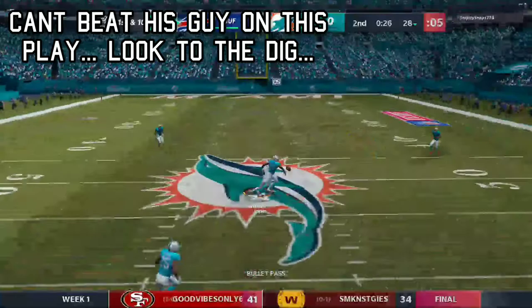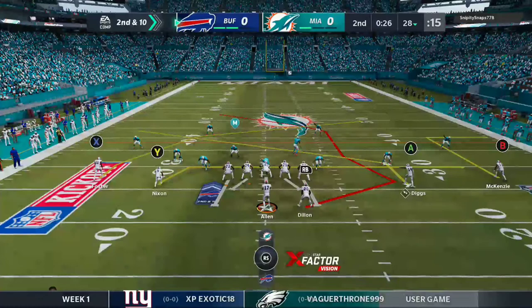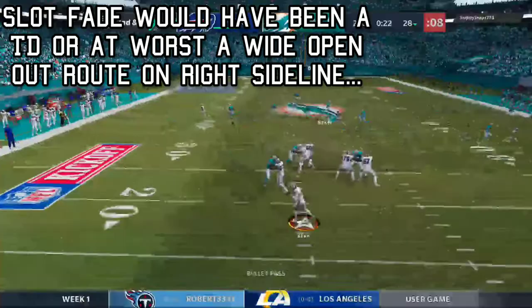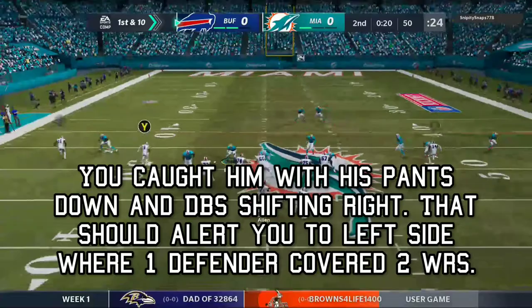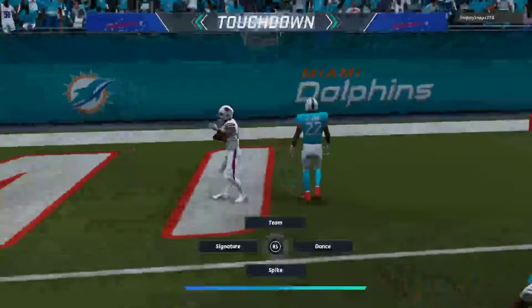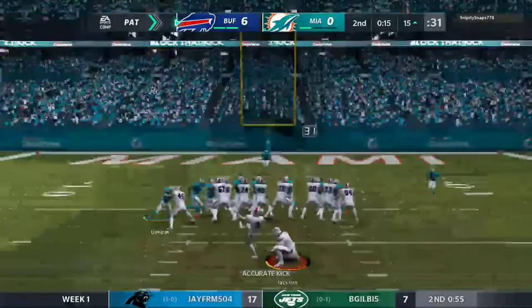That's what you get with man — that corner just outplayed your receiver. For a second it looked like you might beat him but you didn't. Having agility really high is important for your slots; with that guy he's a rookie, it's probably more his route running. There's that slant as a crosser again — he caught him with his pants down. But if you look over to the left side it's a 2-1-1 over there, and here you're throwing where two defenders can cover one receiver. If you see all the coverage going to the right and you've got two guys to the left, you have to change your reads.